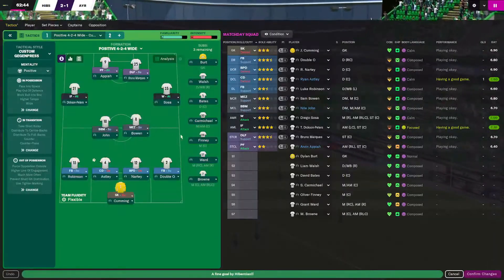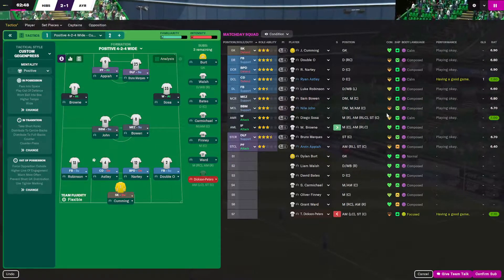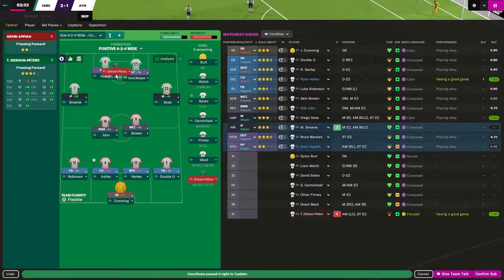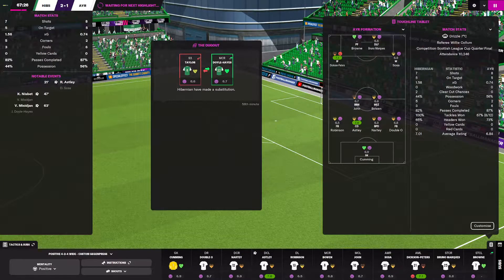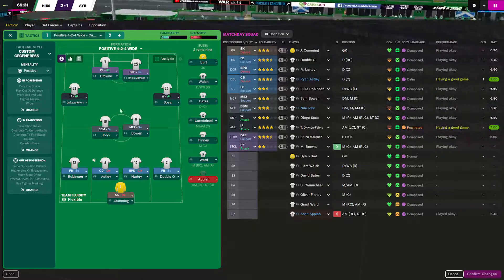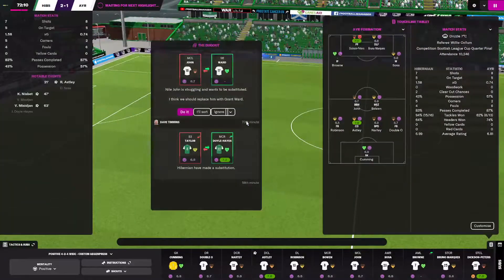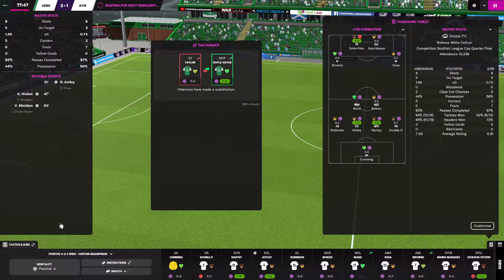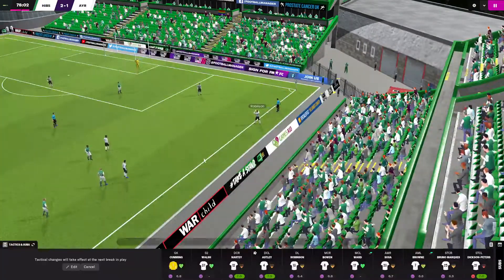I'm going to keep Dixon Peters on even though he's pretty knackered — Apia is going to come off. John is going to come off for Ward, and Double O is going to come off for Walsh. Here we go.